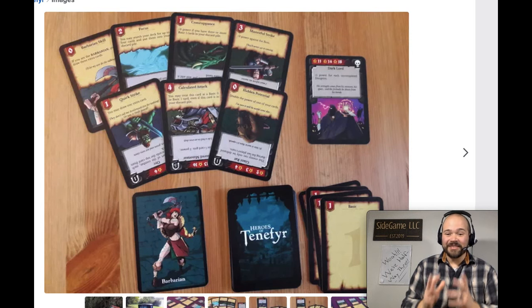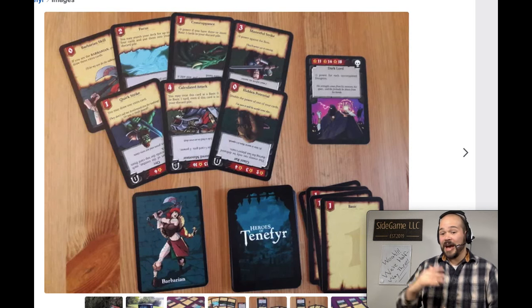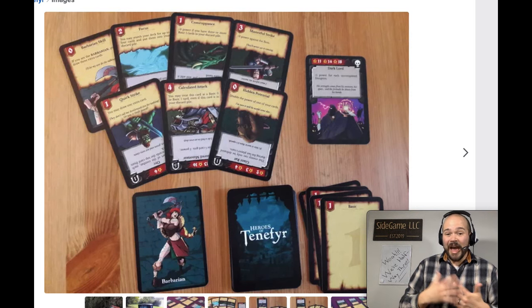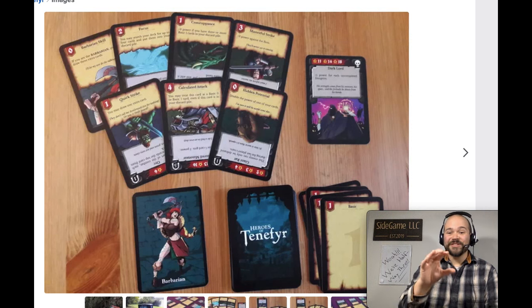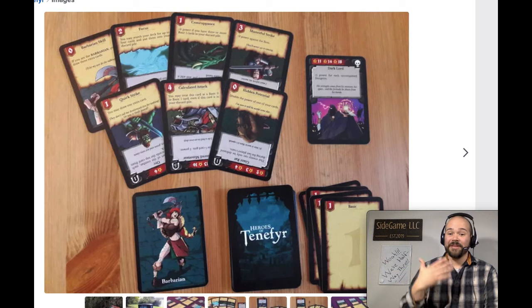Here's the kicker: that deck of cards is your stamina for the dungeon. Once you're done, you can no longer help. So do you take a subpar hand to ensure you can help in the future, or really maximize your output right now? I love this pressure and tension. Because you're only looking at three cards at a time and you have knowledge of your deck from progressively upgrading it, this creates fantastic decision space every single time it's your turn.